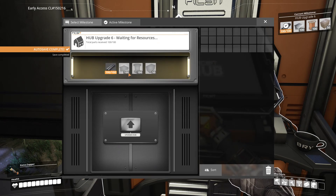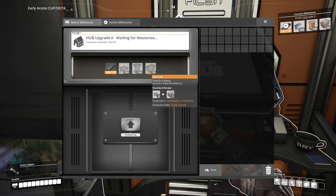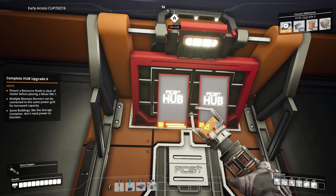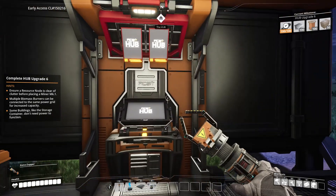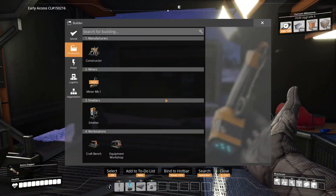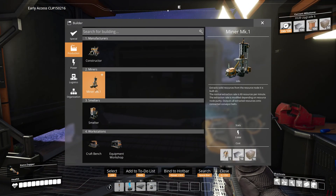Okay, there's one part of the hub done. We have 100 plates, 100 wire, 50 concrete. We need a portable miner — extracts all the resources from the resource node it is built on. Extraction rate is 60 resources per minute. Extraction rate is modified depending on resource node purity. Outputs all extracted ores onto connected conveyor belts.